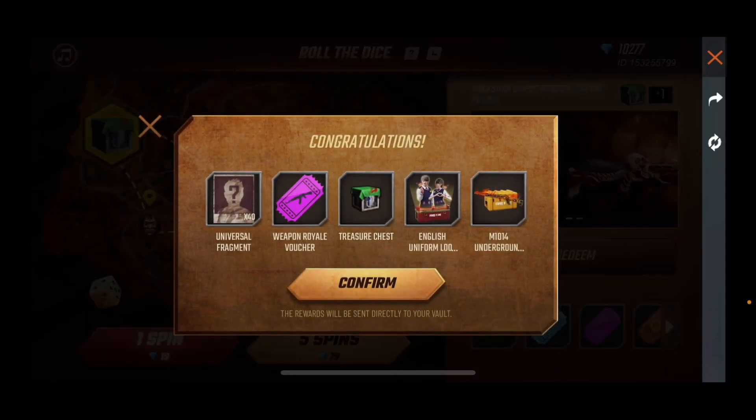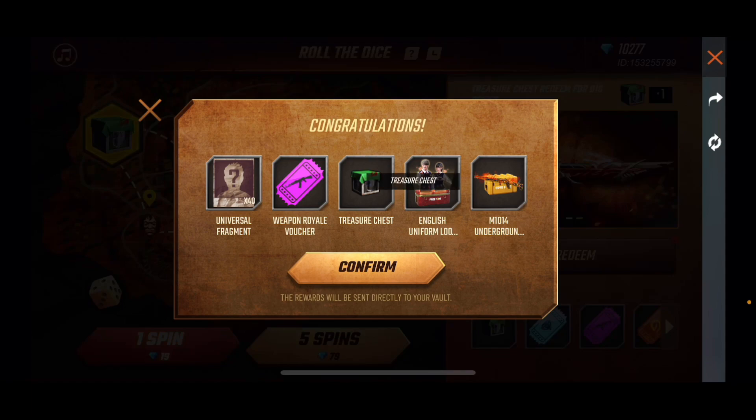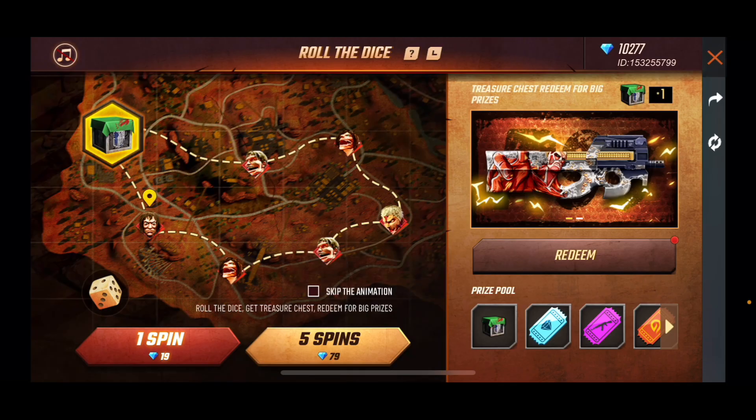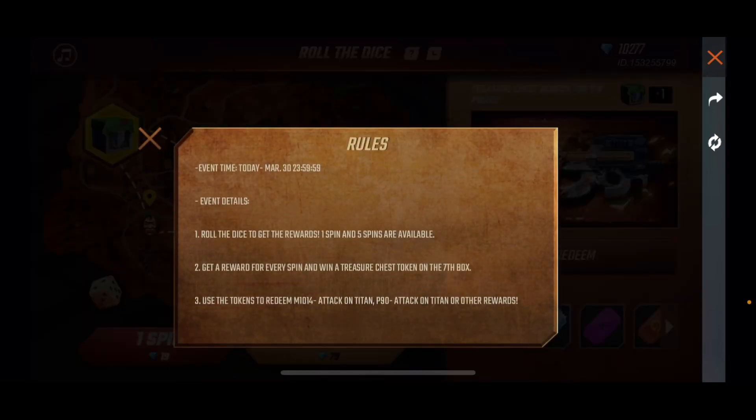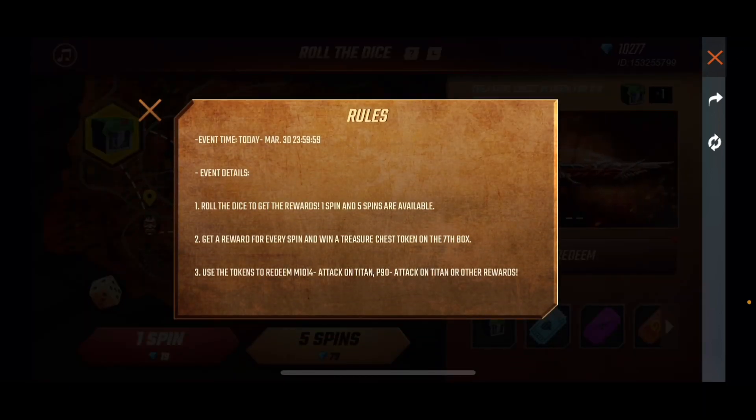Okay so the treasure chest — I got one treasure chest. Roll the dice to get rewards. Five spins are available and then number two, get a reward for every spin. Win a treasure chest token on the seventh box. Number three, use the tokens to redeem the M10 or the Attack on Titan P90, or other rewards.